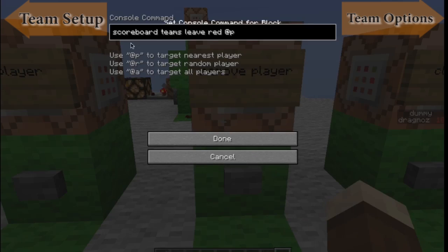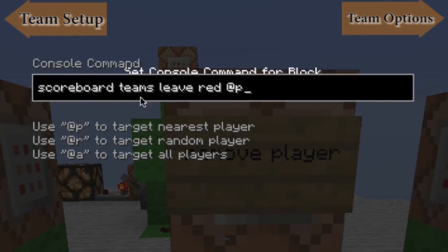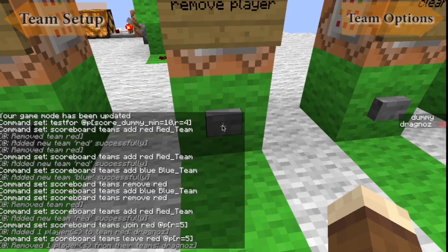Next, you've got remove — so you've got scoreboard, teams, leave the red team, and the closest player. So once again, I can go equals five, so I have to be five blocks away from this, so it'll remove me. You'll see at the bottom there, player removed from the team.